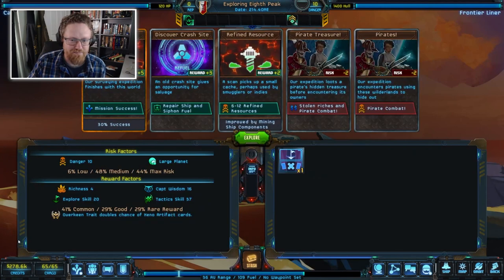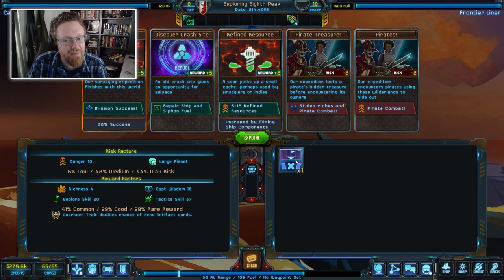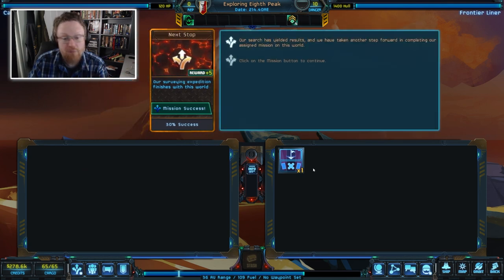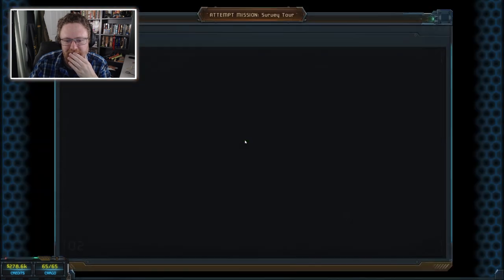Exploring the wilderness is a mechanic we haven't looked at yet. It's like going from node to node through an exploration path — at each stage bad and good things can happen, and you're trying to get to the end without dying. It's showing me here are the things that could happen on my next turn: mission success, repair the ship and siphon fuel, get some resources, or fight pirates. I have a talent that lets me cancel a risk card — reduce exposure when exploring a wild zone. I cancel one, and mission success is the card drawn. It went better than expected — we succeeded and spent four days doing this.